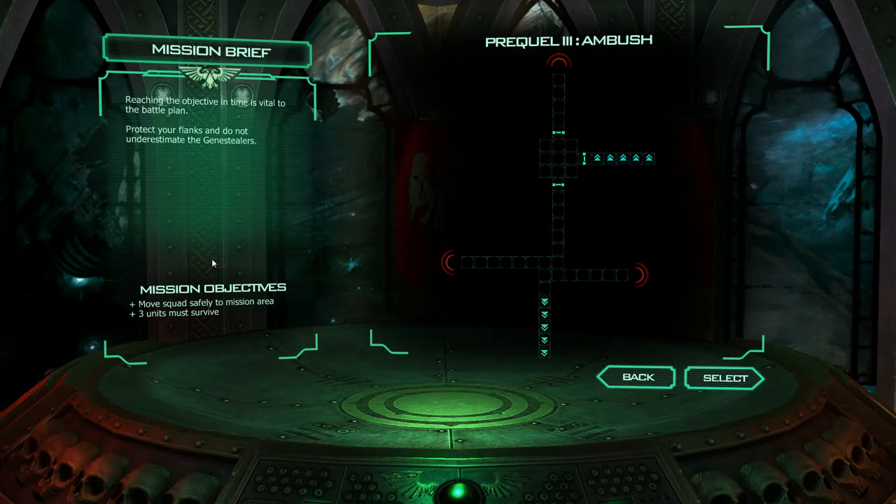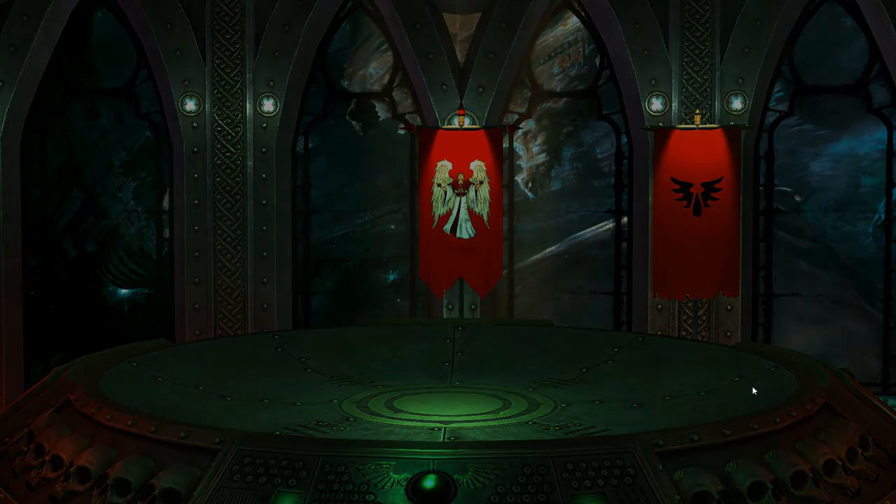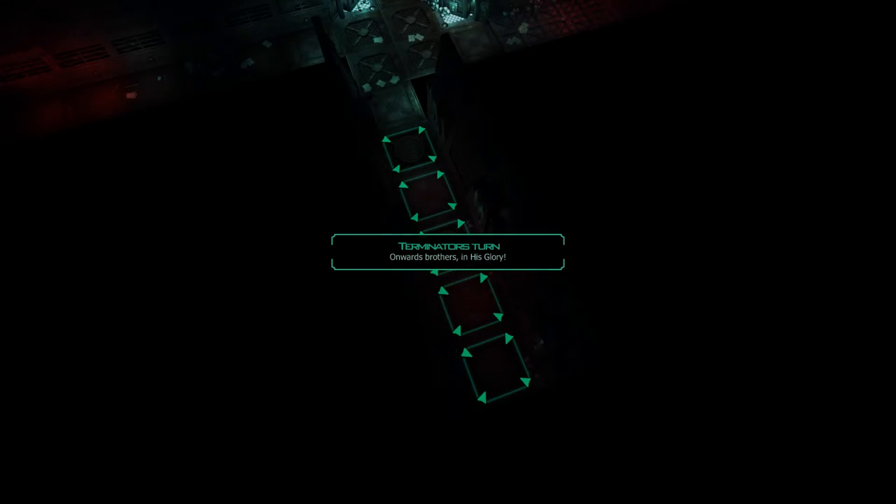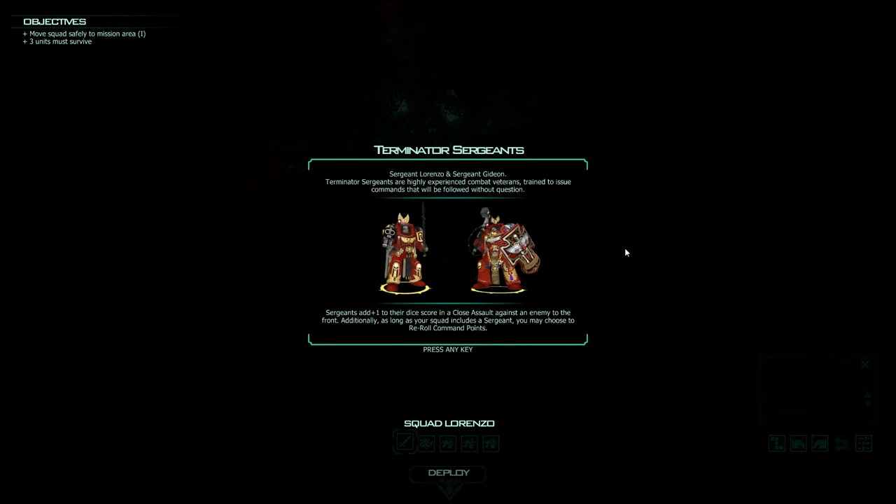Wonder how many Marines I have this time. Though I think it's kind of funny they call it the beachhead when we're on a Space Hulk. Let's see what we're working with. Lorenzo and Gideon are, I guess, veterans. Sergeants add plus one to their dice score in a close assault against an enemy to the front. And also, my command points can be rerolled, so I can re-spend them. They're a little bit better in close assault against the enemy.